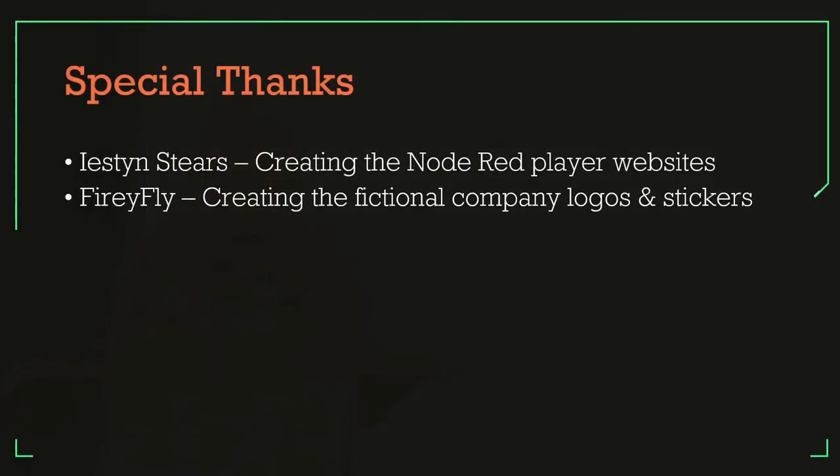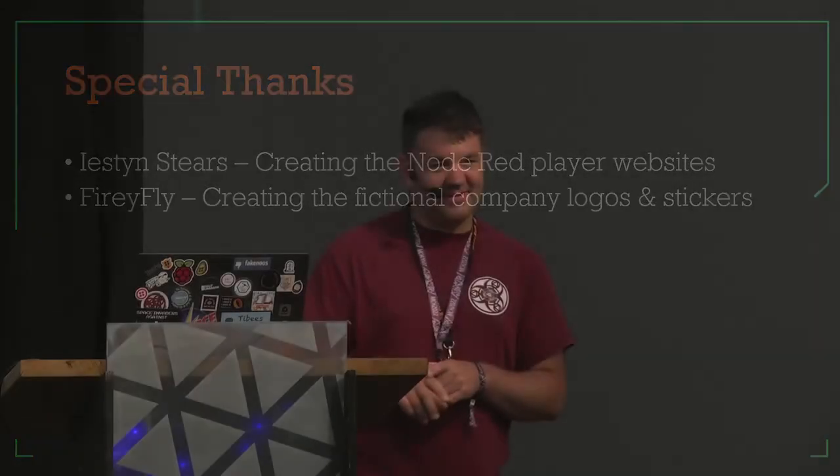A couple of special thanks: Dean, a friend of mine, created the Node-RED website where players register — I know nothing about it other than it connects via MQTT, and he did all the work. And Fieryfly for doing the fictional logos for the companies. There are still stickers for the companies at the Polycoin HQ tent, though I think we're out of Polybius Biotech ones. I do have ones from the Orbs game if anybody wants those.